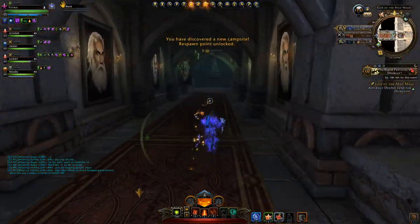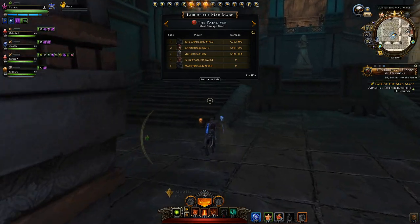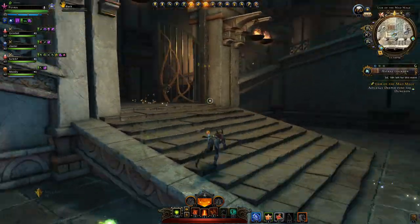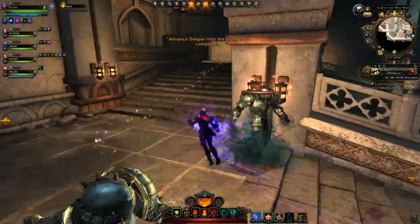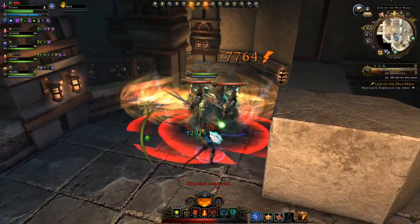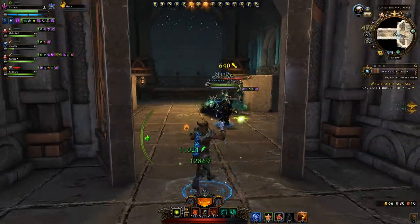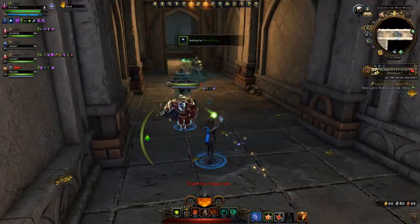Hey, and welcome to Neverwinter with Argon. This is part 2 of my series where I heal on my warlock. The first part was essentially me explaining my build, and this second part is the random queue I got by randomly queuing up. I got Lair of the Mad Mage, one of the most challenging dungeons in the queue list. I'm a bit nervous about how well I can perform on this relatively low-geared build. So let's jump straight into it.